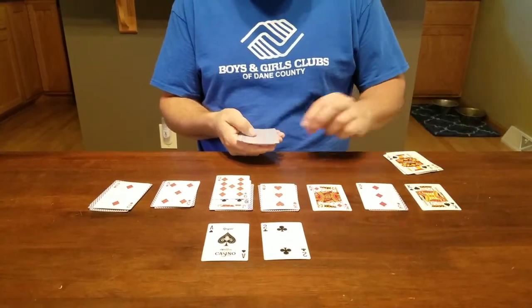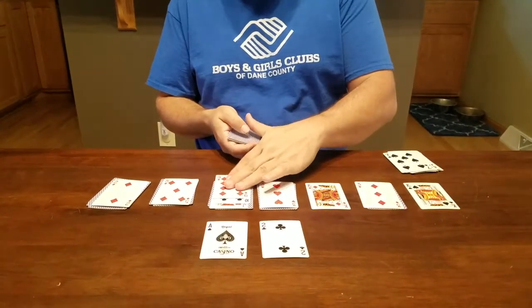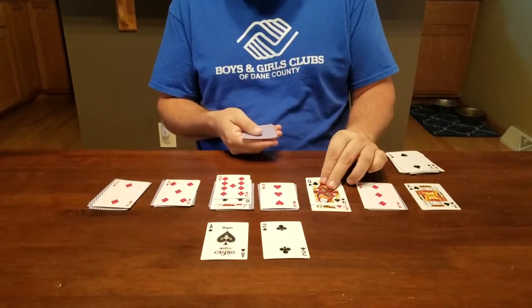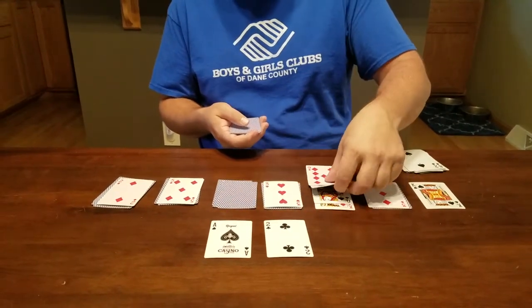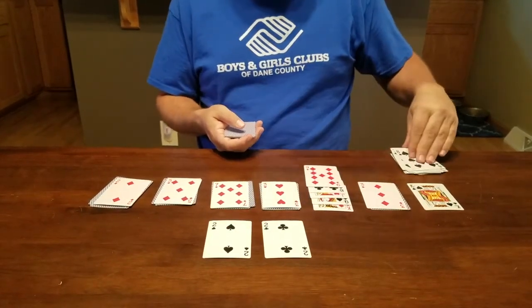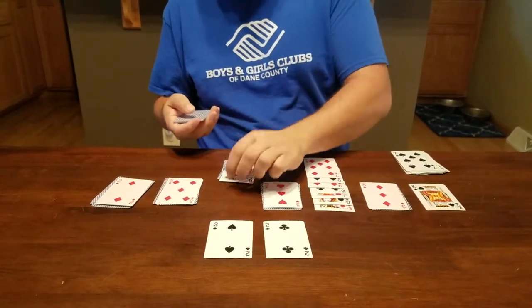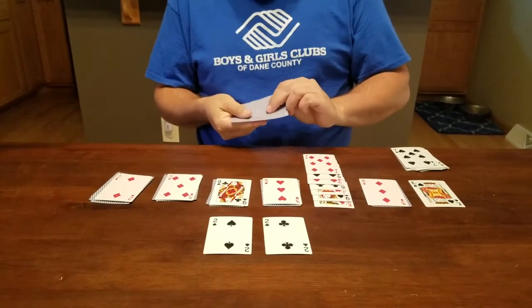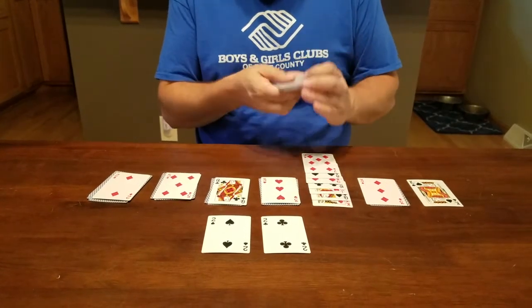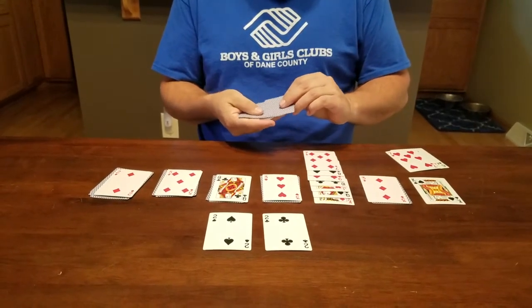The game continues on in this fashion, looking for moves. I'm looking for aces, or a black eight or black four to build upon these here to create spaces. Or a black queen — as I just got there — which then allows me to play the red jack on top of it and turn up another card in this pile. Over here I have the black two that I can build there. And this black eight can go on the red nine. So you continue to build, create, and open up spaces to keep the game going.